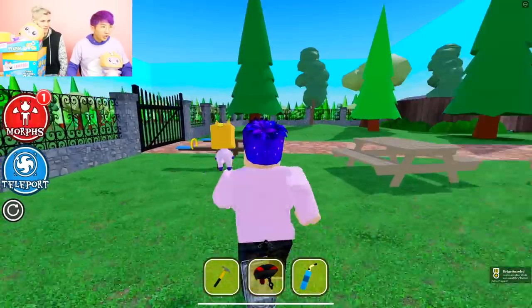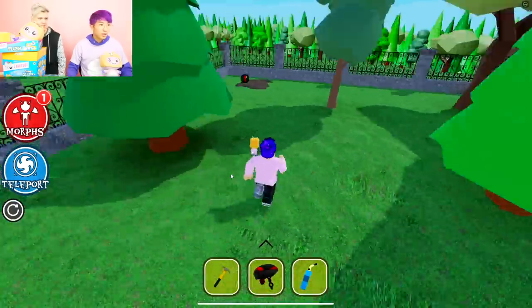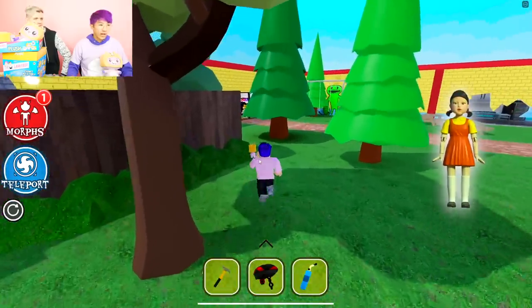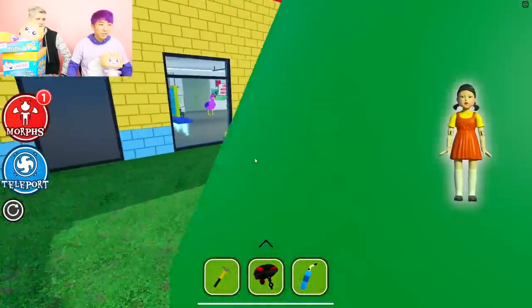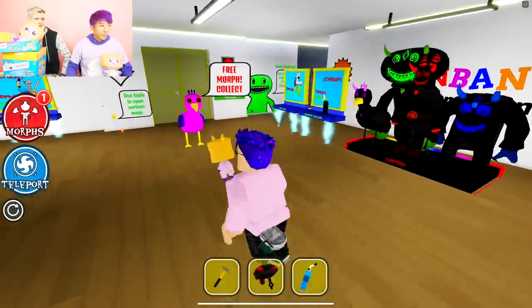Wait a minute — I just realized we're getting a bunch of coins. What do you spend them on? Can you buy the morphs? Maybe in the lobby. I don't see any other place. What I don't get is where the squid game was, guys. If you guys play this game, let us know in the comments how to get to the squid game area.